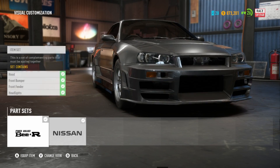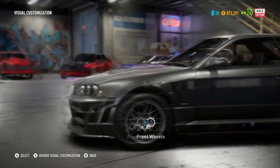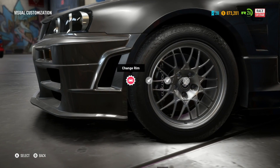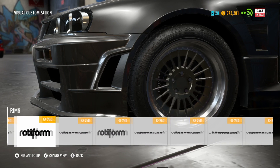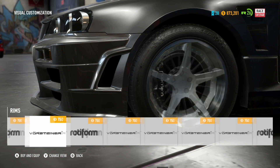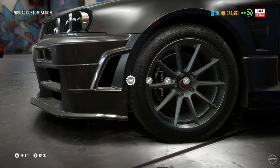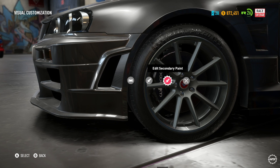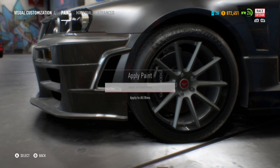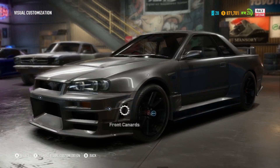Front bumper — yes, doing that. Headlights and everything — this didn't take long at all. I'll change the rims — actually no, I've gone with them before. I like them, we'll go with them. Can we change the rim size? Yes — put them there. Secondary paint: make it black. Should apply to all rims really.